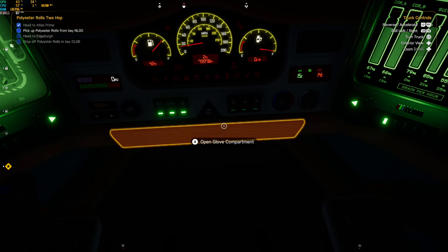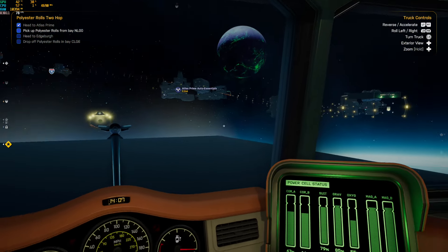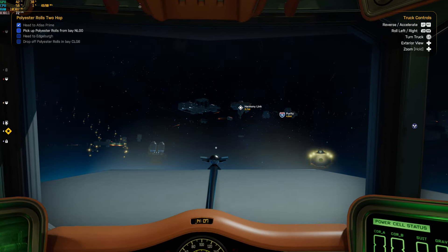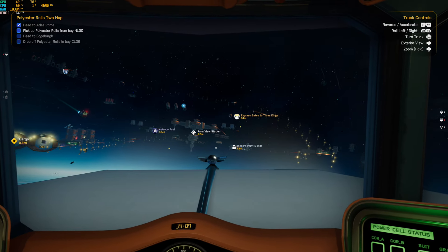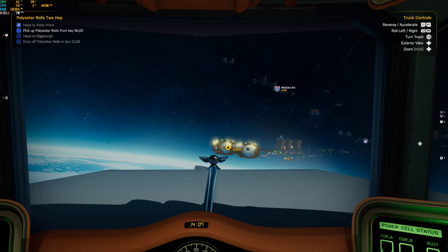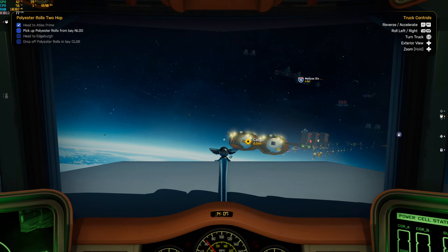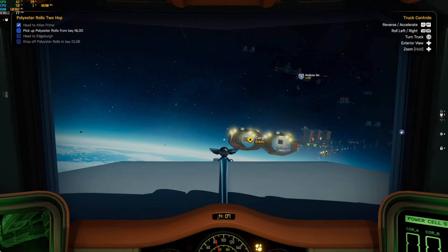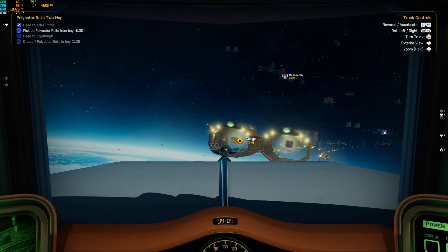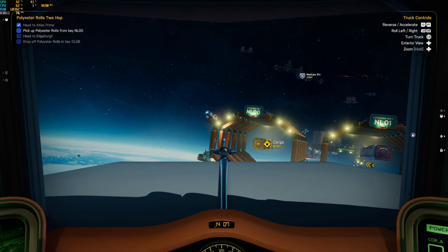Your truck looks like a truck in space — no wheels obviously, just thrusters and doodads, but it does look like your typical American big rig. It's got a CB in it and you get calls from other characters which give you different jobs. It also unlocks a sort of little story. You do jobs, you gain levels, and every time you gain a level you get a perk point for your skill tree, which has passive bonuses and opens up different types of jobs like fragile cargo or long haul runs.